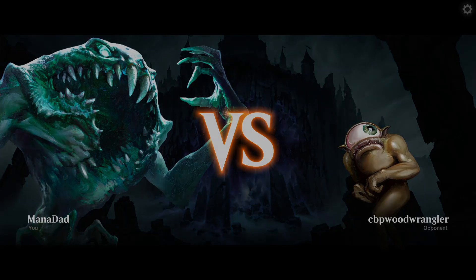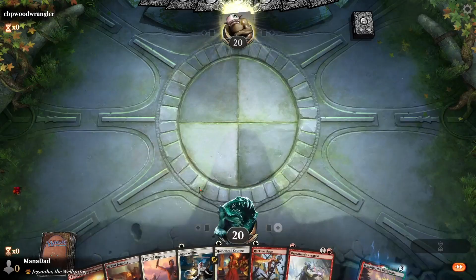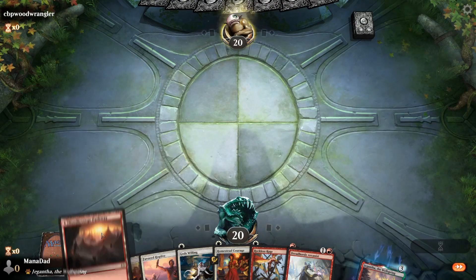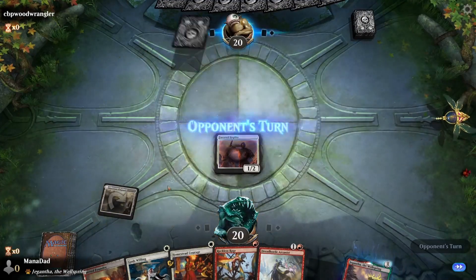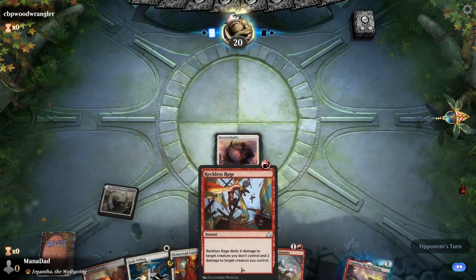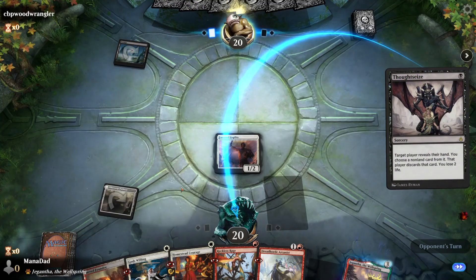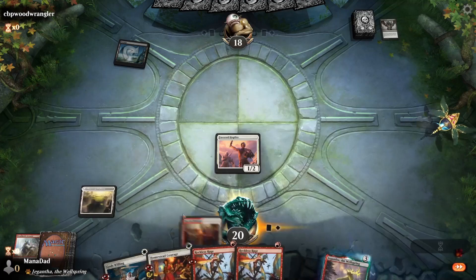Up against the Wood Wrangler — it makes Company. We've got our Hoplite, we've got our Arcanist, and we're going first. We'll get out the gate with the Sacred Foundry. They've got removal — Thoughtseize! If you're them, what do you take? The Gods Willing, maybe? They take the Dreadhorde Arcanist. That's fine. We don't actually need the Dreadhorde Arcanist to survive.